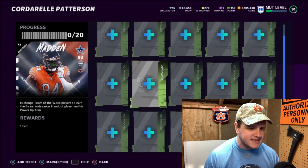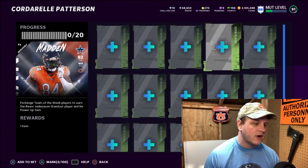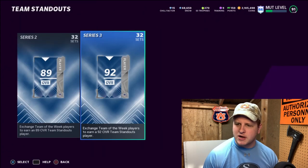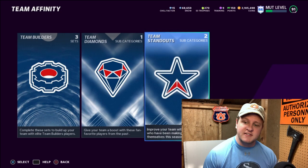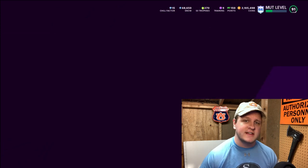You need five of the 86 to 89s, five of the 82 to 85s, and then 10 of the 78 to 81s. They are pretty expensive to complete. At the time I was buying and sniping everything, 86 to 89s were about 28,000, so 140,000 for those five. 82s to 85s were about 8,000, so that's about 40,000 for those five. 78s to 81s — you need 10 of those and they were about 3,500, so about 35,000 there. Altogether, that's about 215,000 coins.